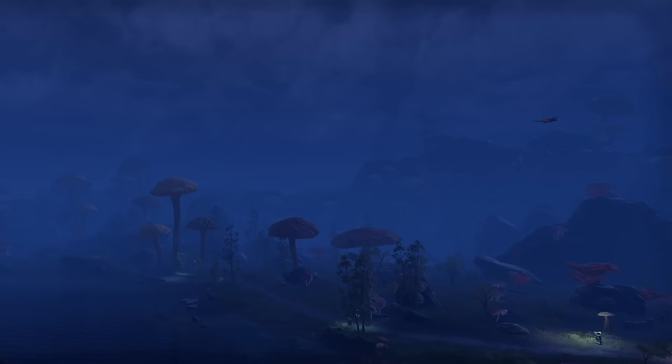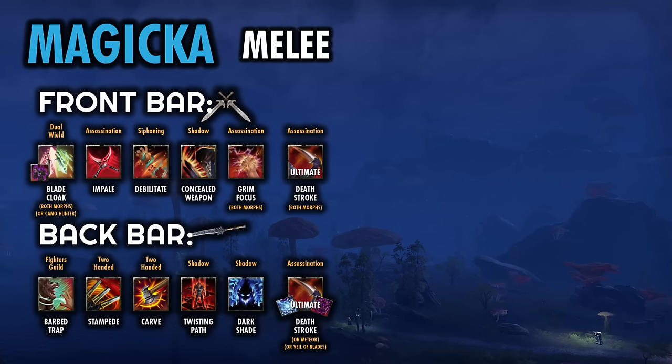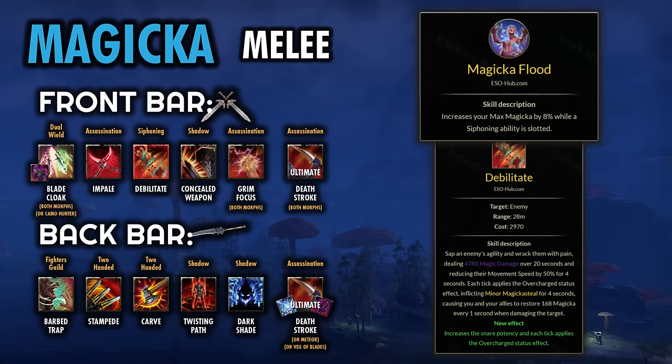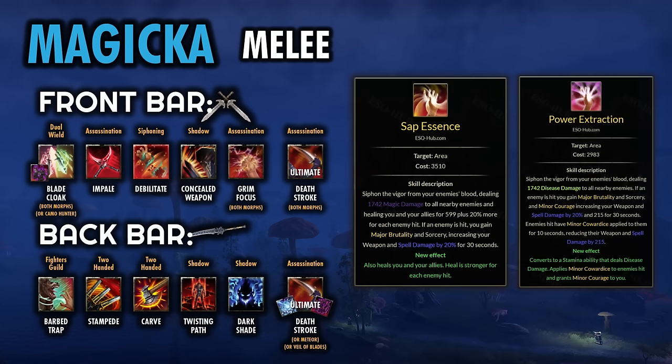Going over the Magicka Nightblade, the setups are pretty similar with just a few tweaks. For the melee setup, we can use Concealed Weapon as our spammable, so you don't have to worry as much about that 10-second timer since you will naturally keep it up using it as your spammable. Make sure that you move Debilitate to the front bar, because having a Siphoning ability slotted gives us 8% more Magicka — so you want something slotted on the front bar to trigger that passive, and Debilitate works well. If you want a little AoE damage mixed in, you could also do Sap Essence or Power Extraction here instead for both a single target and an AoE spammable. Just make sure you do have a Siphoning ability on your front bar.